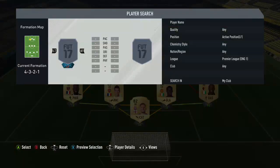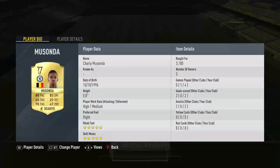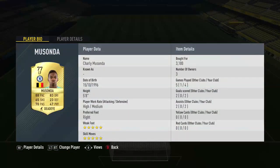The left-forward is a newly transferred Moosunder and he cost me 3.1k with 5-star, 5-star. He has a pretty decent card.